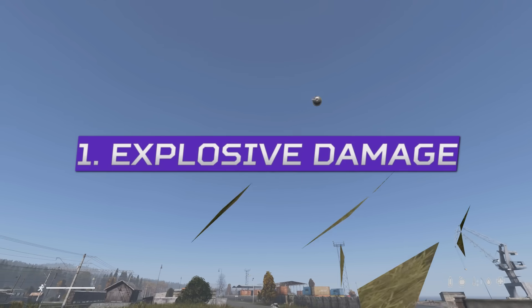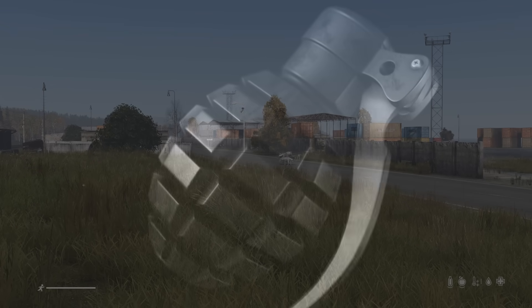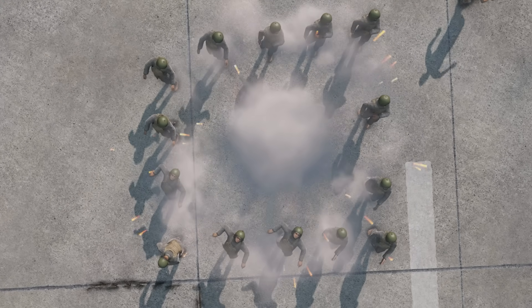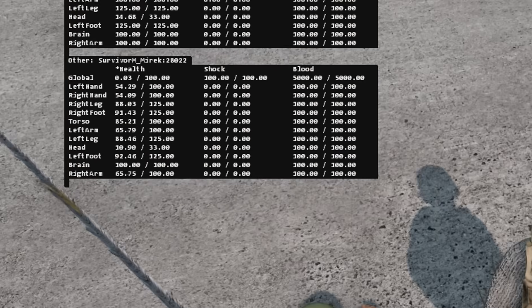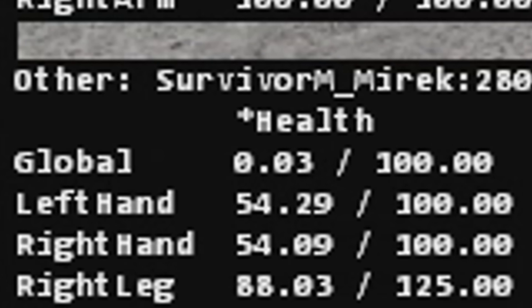Far too many people believe that DayZ explosives fire out some sort of shrapnel in all directions like they do in real life, but for once in DayZ, it's actually pretty simple. Upon detonation, all explosives create a bubble of death around them, and if you're within this bubble you will take damage. If that damage is enough to kill you, then you will die. This is why Bro here survived — he is the furthest away, and also subscribed to Wobo, surviving with just 0.03 health remaining out of 100.